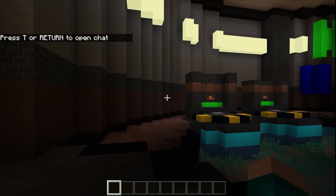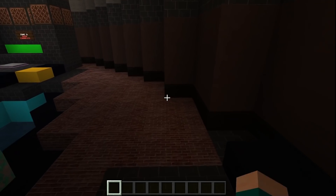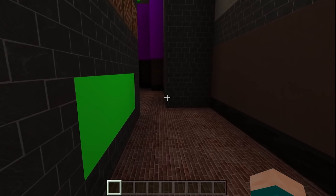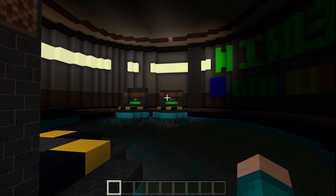When you first enter the world, you will be greeted right over here. As you can tell, it's just normal Minecraft — nothing really too special — though we do get this pretty cool texture pack. But all we've got to do now for the last and final step is to actually turn on RTX.